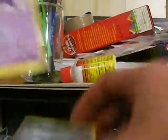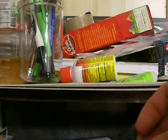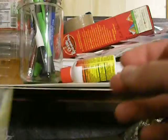We have Shellos, Wolt, Spheal, Nidorino, Kecleon, Nidoran, Houndoom, Leafeon, Flint's Willpower, and Bertha's Warmth. My Reverse is an Aggron, which is a Rare, and my Rare is another Darkrai-G holo.